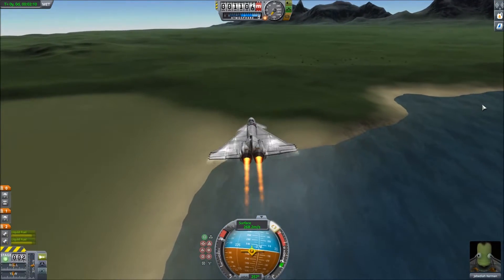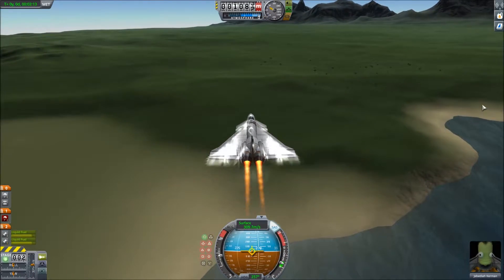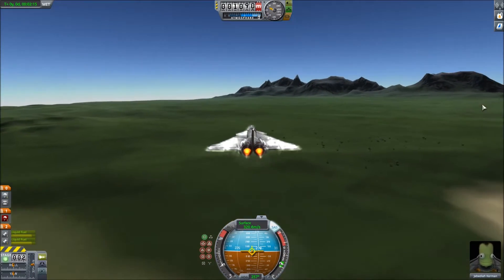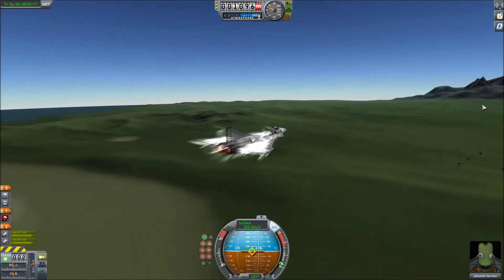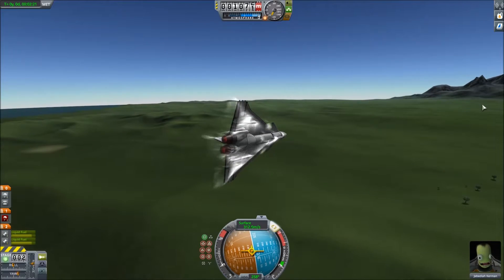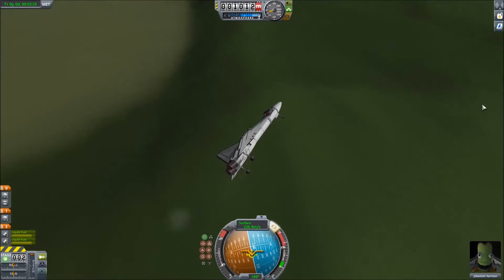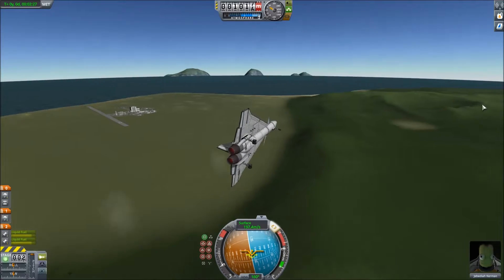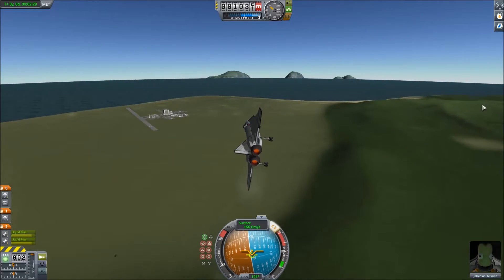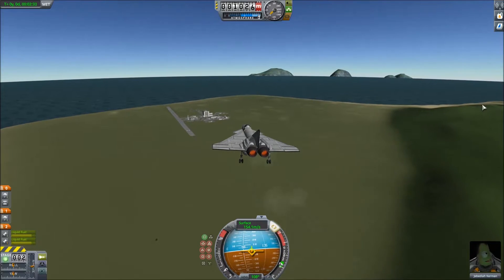It still has the same engines, the same sort of general flight control, the same variable boosters, and the same landing gear. It also has an ejection system as well as a pair of drogue chutes in the back to slow it down during landing, although these are a bit bigger because it tends to fly in very quickly onto the tarmac.